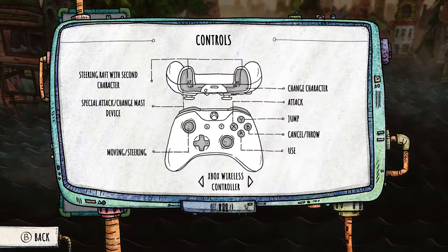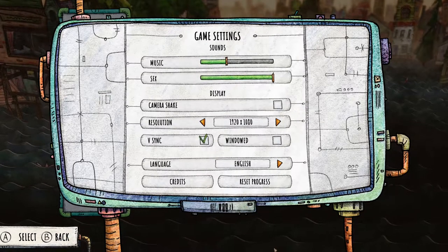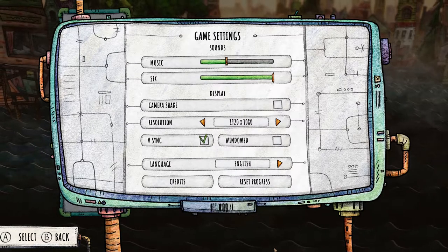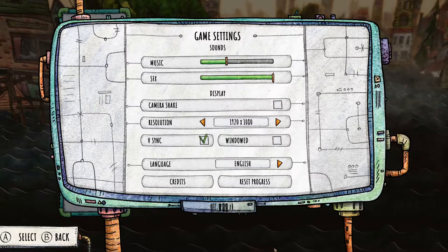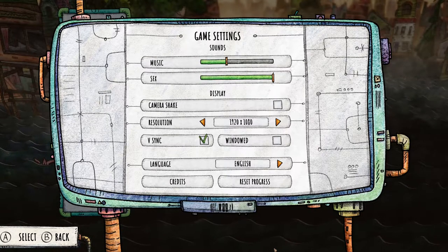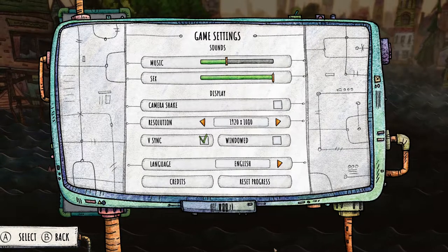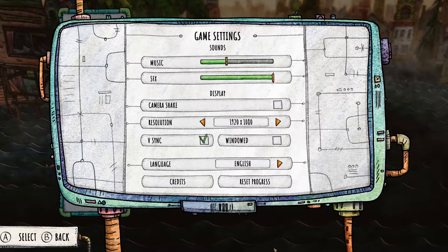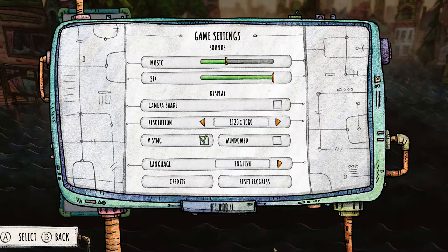The game settings — I'm not going to lie, a little bit disappointing. This is largely a fairly simple graphic game, however it would be nice to mess around with some things. I really really like the art style of this game — it reminds me of old kids' cartoons back in the day — but the art style aside, there really is no graphic options.